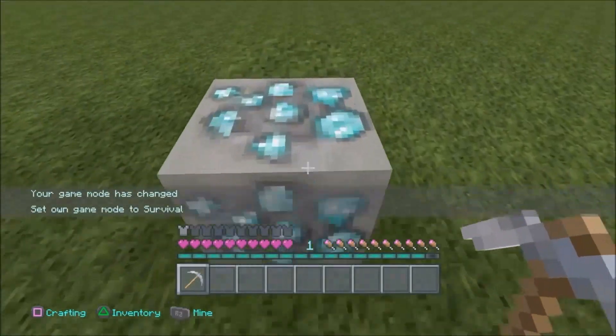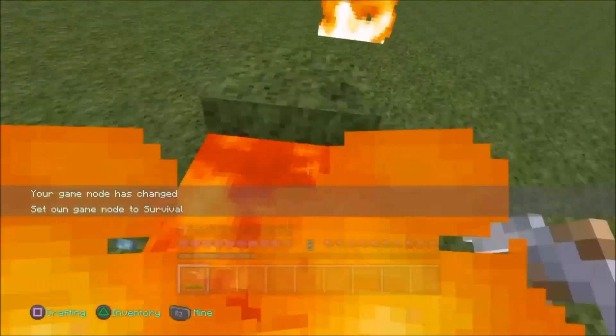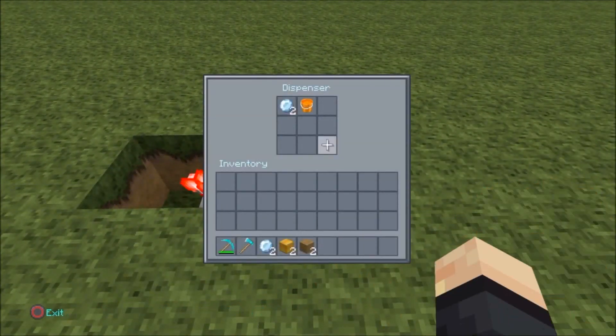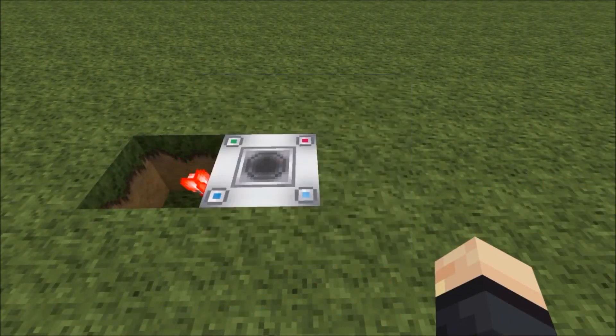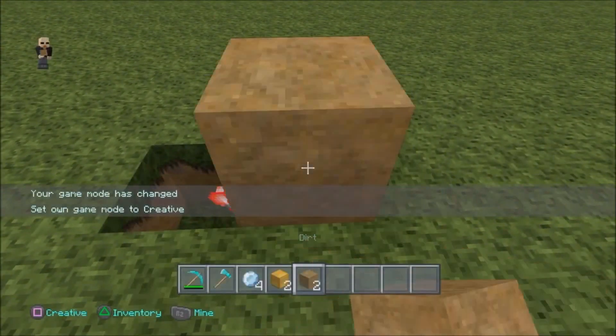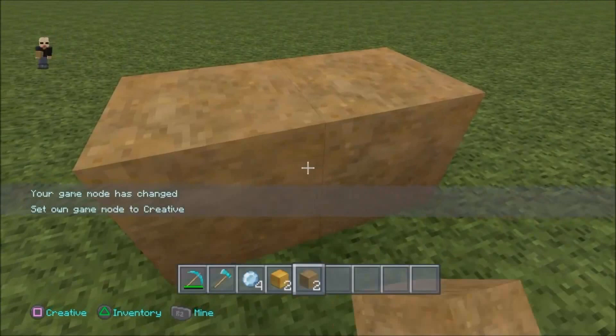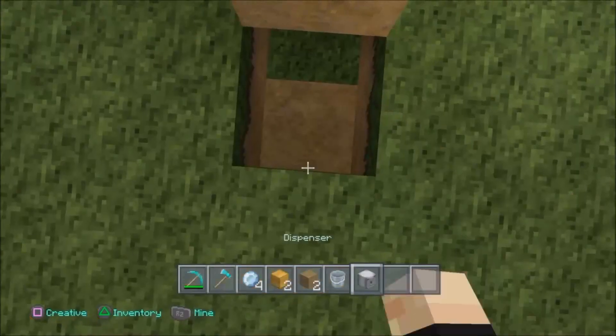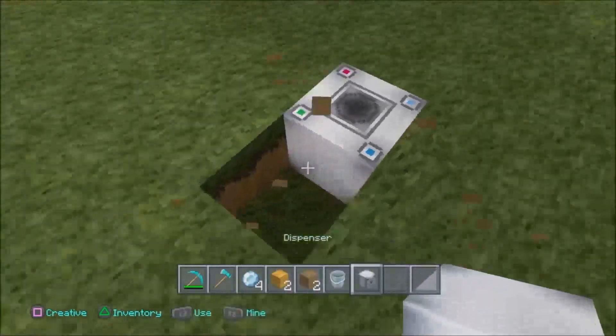Welcome back to my channel. Today I will show you my awesome lucky and unlucky block situation. Basically, you put into the dispenser any block of choice, and when you break the block open you will get that block. It could be random, it could be anything — it could be a troll device as well. When you break it open, lava can come out and kill you.